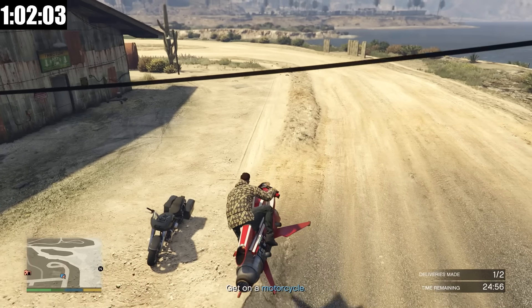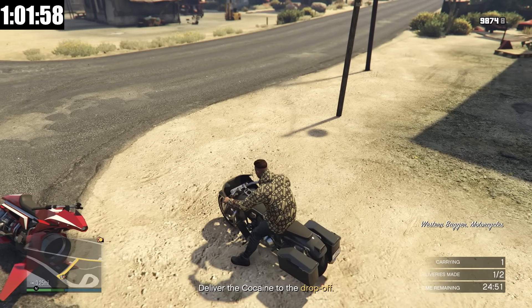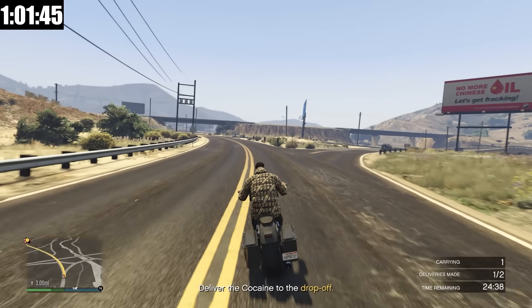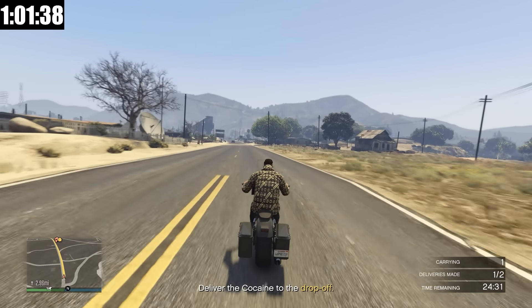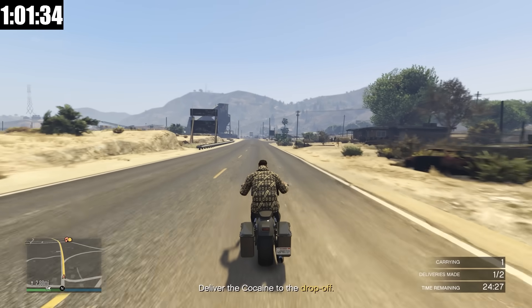Here we are at the second motorcycle — this is by far the easiest sell mission and we're going to get it done in under 10 minutes. I have really enjoyed the past couple weeks where we've had double money on businesses again. For a long time they didn't do it, and they finally brought it back. It's so good because it gives you an extra reason to come back and play the game each week.